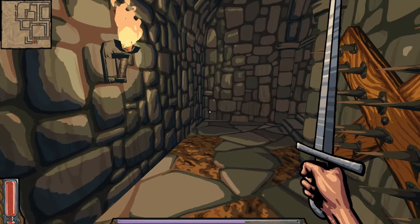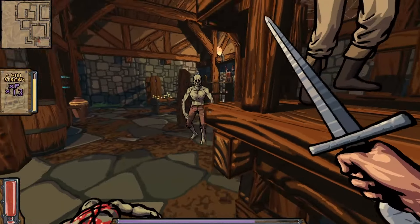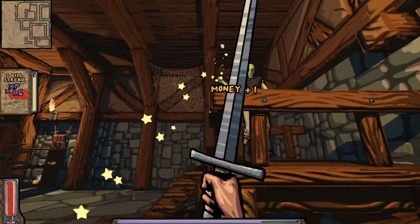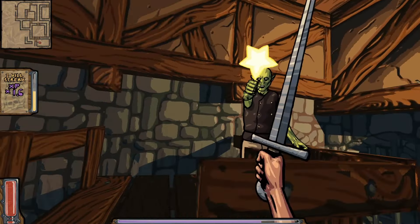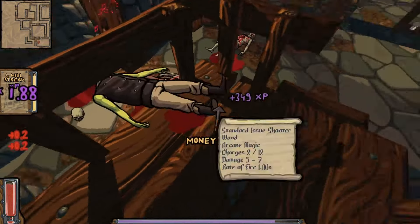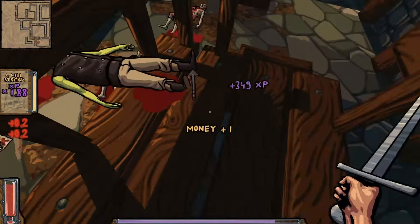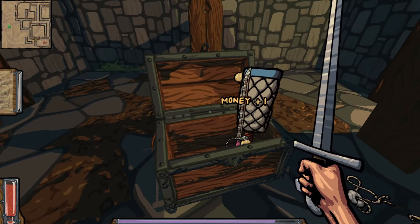Oh boy, I can hear him. I think we're getting close — I think he's right there. There's Mumbles. You know what, guy? I'm a little bit tired of you, so we're literally gonna melt your face off. I like finding this map too. We've got an exit point and a glorious treasure chest. Let's see what we got here.